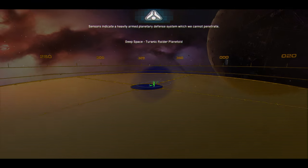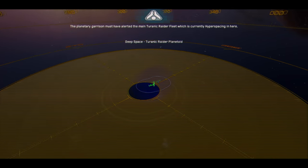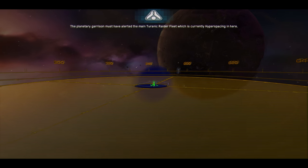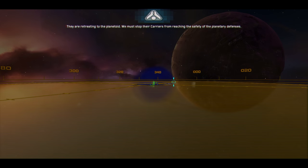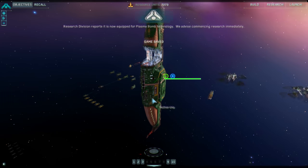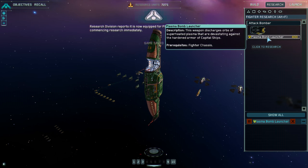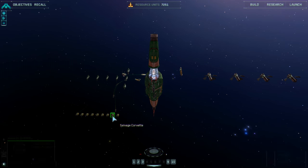Sensors indicate a heavily armed planetary defense system which we cannot penetrate. The planetary garrison must have alerted the main Tyranic Raider fleet, which is currently hyperspacing in here. They are retreating to the planetoid — we must stop their carriers from reaching the safety of the planetary defenses. Research division reports it is now equipped for plasma bomb technology. We advise commencing research immediately.